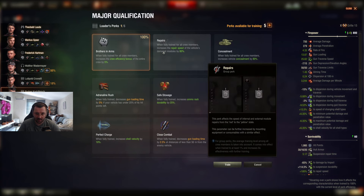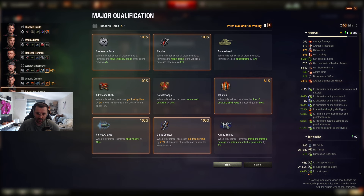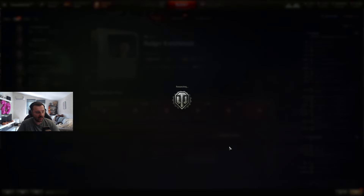For the second loader we're just going to duplicate: repairs, Adrenaline Rush, Perfect Charge, Close Combat, and Intuition — basically duplicate what we have.